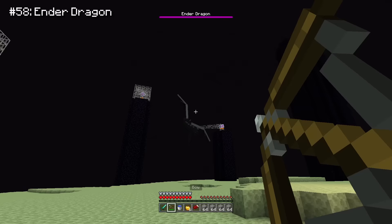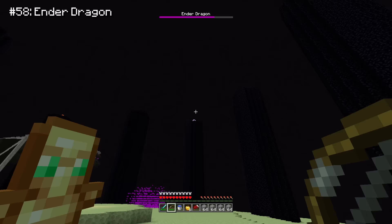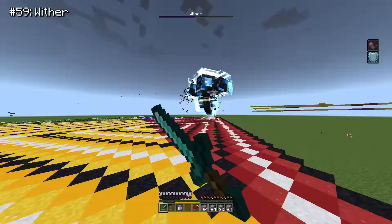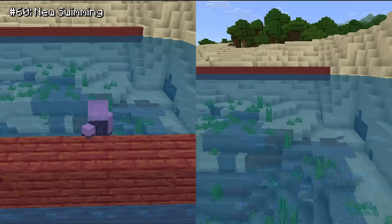The Ender Dragon on Bedrock feels way harder than on Java. The Bedrock Dragon legit targets you — it dashes straight at you, and if it's not doing that it'll drop some Dragon's Breath that shreds through your health. Same thing with the Wither — why is the Bedrock Wither so strong? When they added the new way to swim, it felt like a great change since swimming was super annoying before. Just don't tell anyone that it's actually faster to swim the old way.